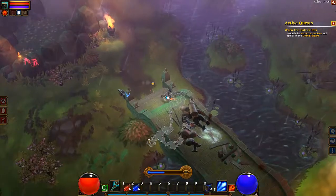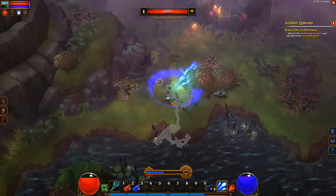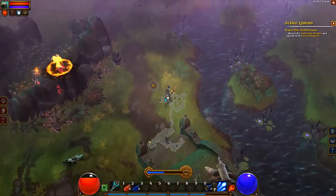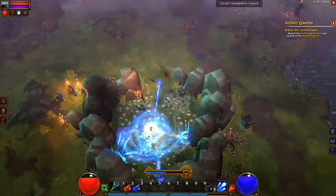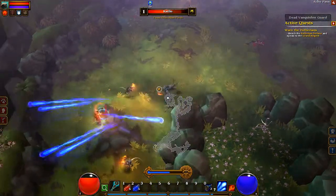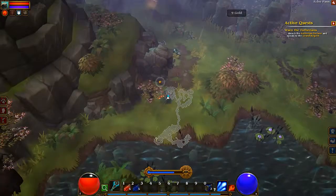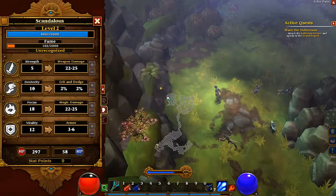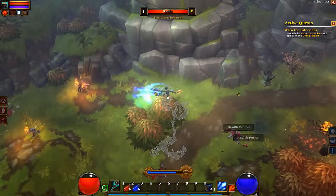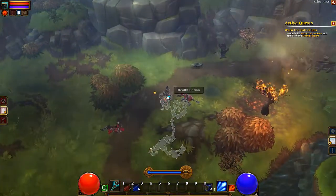In Torchlight 2, you can equip everything you have as long as it meets the requirement, which you eventually will, because everything has a set level you must meet to equip. If you play as an Ember Mage, what you want to equip will be either your wand, which I have now, or a staff, because wands and staves do mostly elemental damage — which works well with you since you do mostly elemental damage. But if you equip something like a sword or spear, the damage is calculated via your Strength attribute, and as an Ember Mage you don't have much Strength. So it's not wise to equip a sword or spear or any weapon other than a staff or wand. Trust me, I tried and I died.